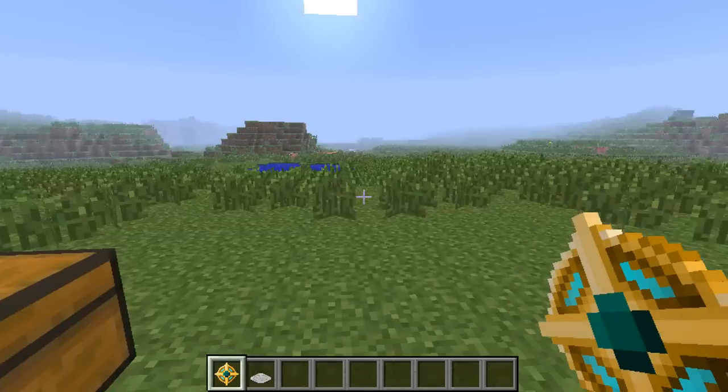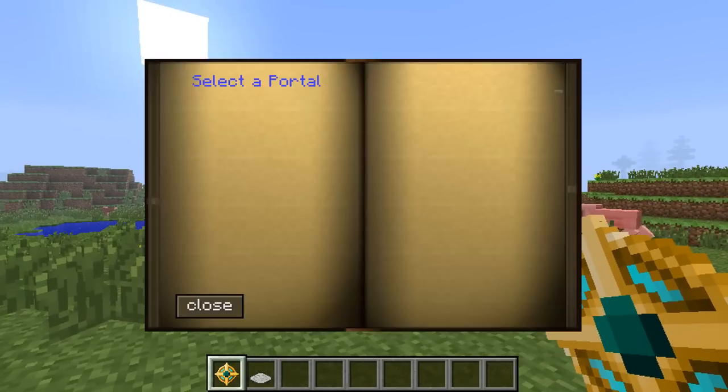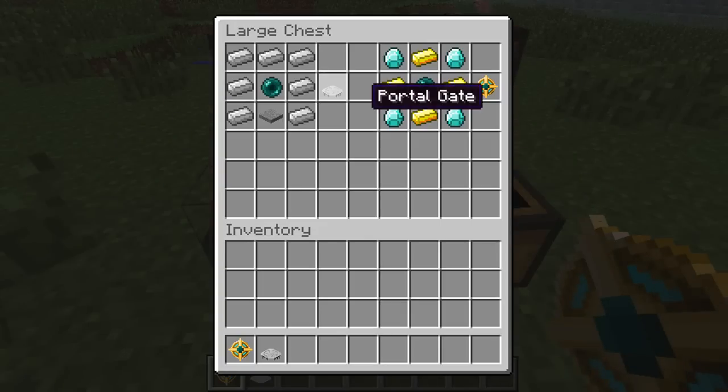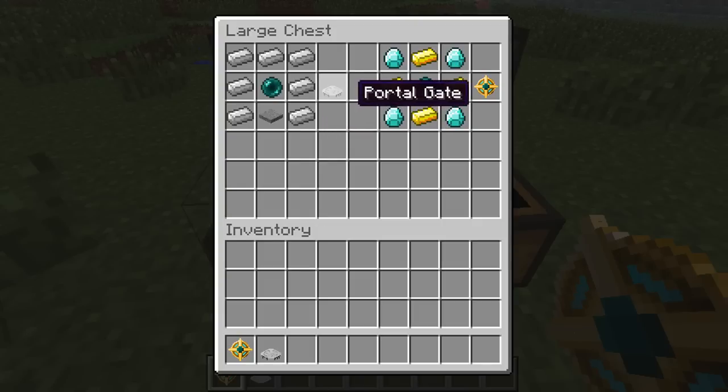What this mod does is add Portal Gates into your game as well as a Portal Amulet. You can right-click your Portal, select Portal, and jump teleport to that Portal, which is rather cool. To make the actual Portal Gate itself, you need an enderpearl in the middle, seven iron ingots, and a pressure plate at the bottom, and that will create a Portal Gate.